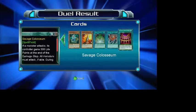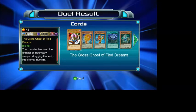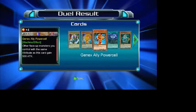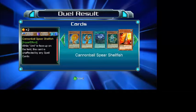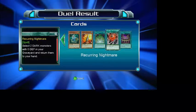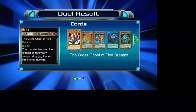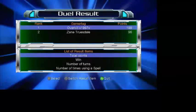We just won against Zane Truesdale in Yu-Gi-Oh GX. We got The Gross Ghost of Fled Dreams, Trigon, Power Cell, Wyrmcaw, Cannonball Spear Shellfish, and more. All these random cards — this is what we got. Just RNG luck, nothing good. We got 199 points and he got 96.